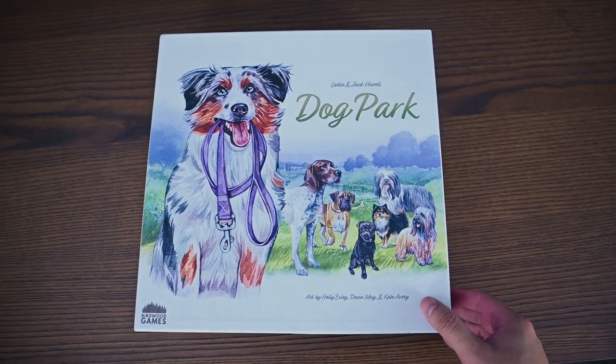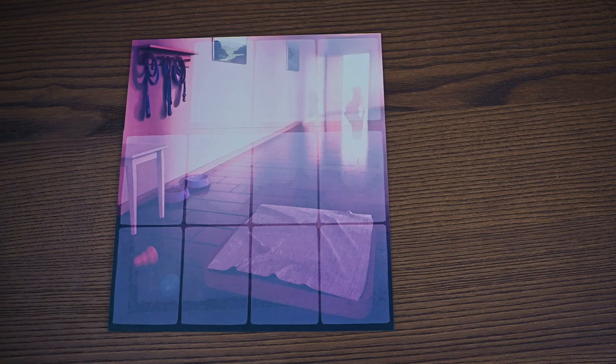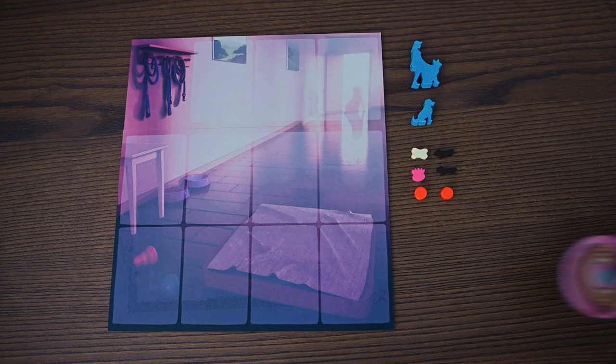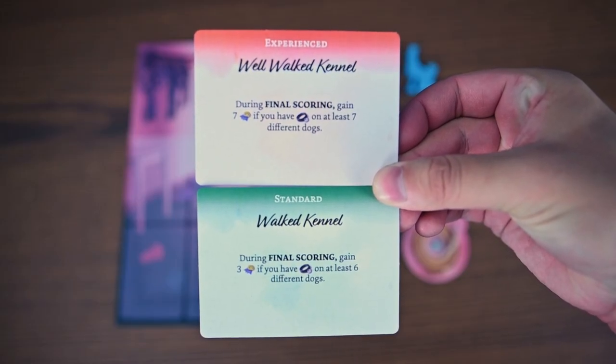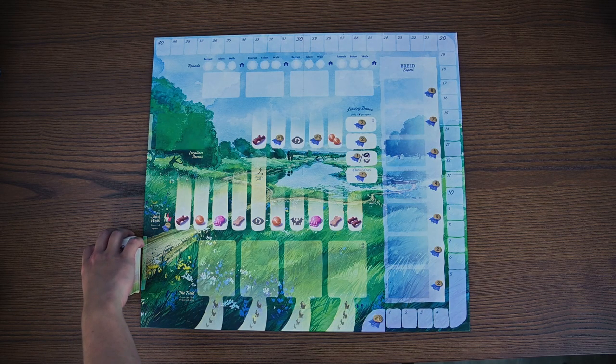As always, you begin by setting up. Each player will get their kennel board, their lead board, a dog walker, a dog market attract reputation, some starting resources, and the bidding leash. Each player will also get a standard and an expert objective card, which they'll keep secret in hopes of obtaining more reputation at the end of the game.